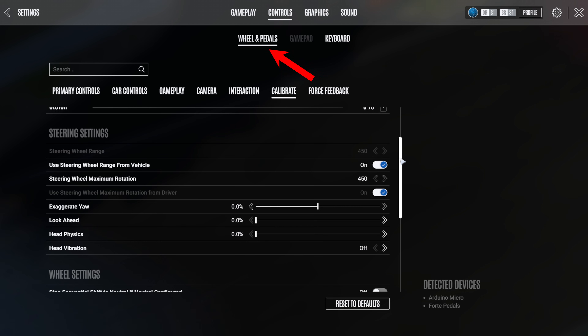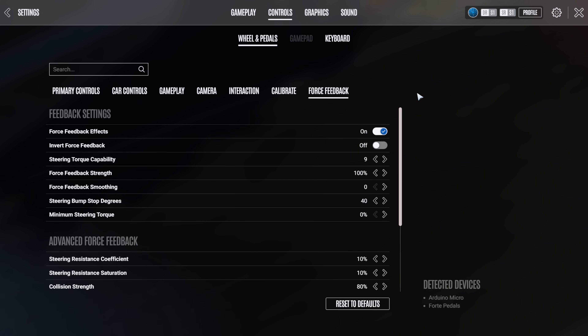In the game settings go to controls and make sure wheel and pedals is selected. Go to the calibrate tab and make sure use steering wheel range from vehicle and use steering wheel range maximum rotation from driver are set to on. All head movement settings are set to zero and off as I find these effects too jarring whilst driving. In the force feedback tab, make sure force feedback effects is turned on. SimiCube users have had to turn invert force feedback on, however with the Fanatec DD1 having it off was fine. With steering torque capability you need to set that value to match whatever strength you're running your wheelbase at — so with our Fanalab settings we're running at about 8 to 9 newton meters, so we set that value to 9. Force feedback smoothing can help reduce any grainy feeling but it can also lose you some detail so don't put it up too high. Bump stop degrees is set to 49 and minimum steering torque is zero.